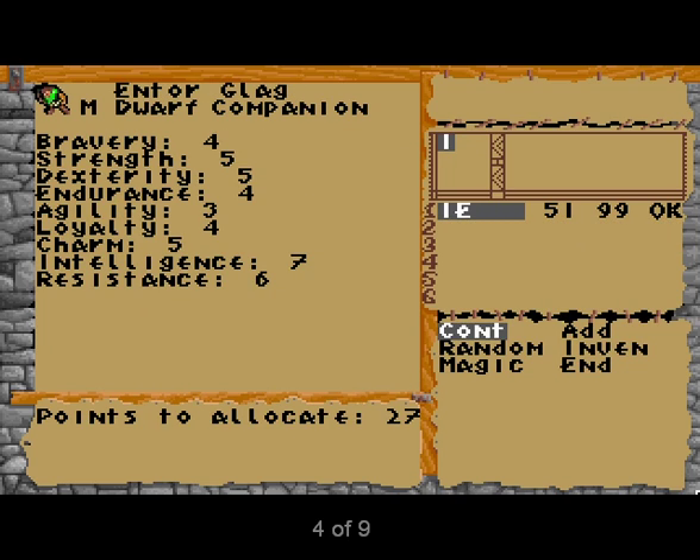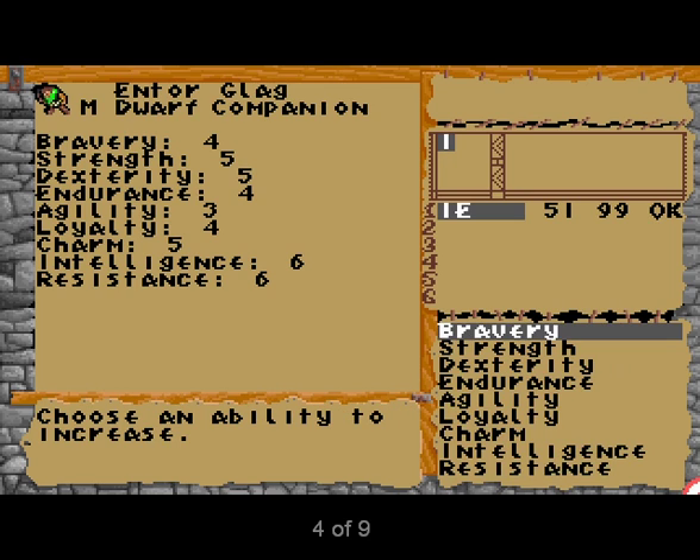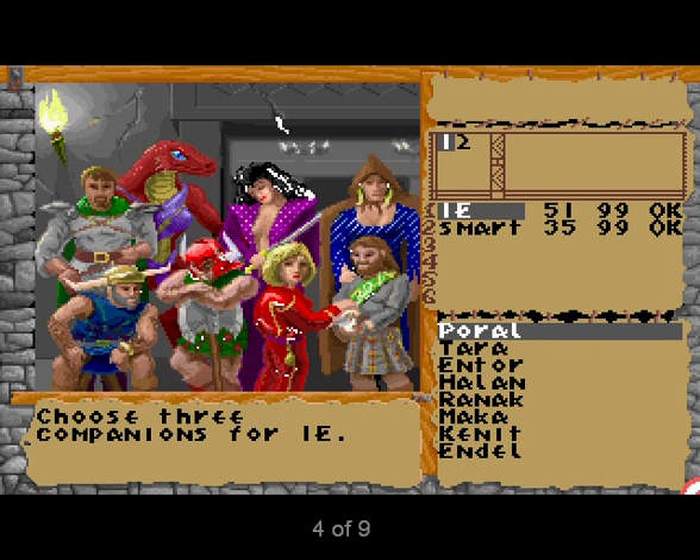Once you've selected the volunteers who will accompany you on your mission, you're given 30 points to improve their skills. Each upgrade of an attribute, such as bravery or charm, costs three points, while improving a skill costs one point. You're better off concentrating on one or two different attributes for each party member, since the skills will improve with experience as you play the game.